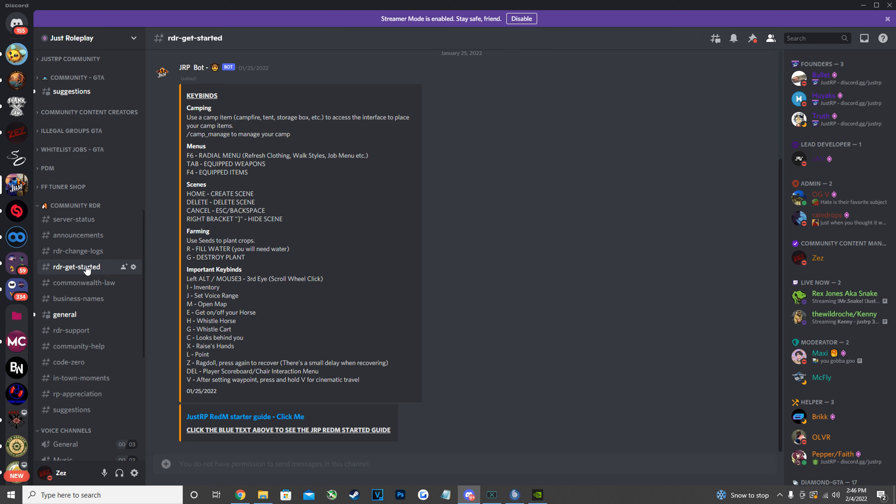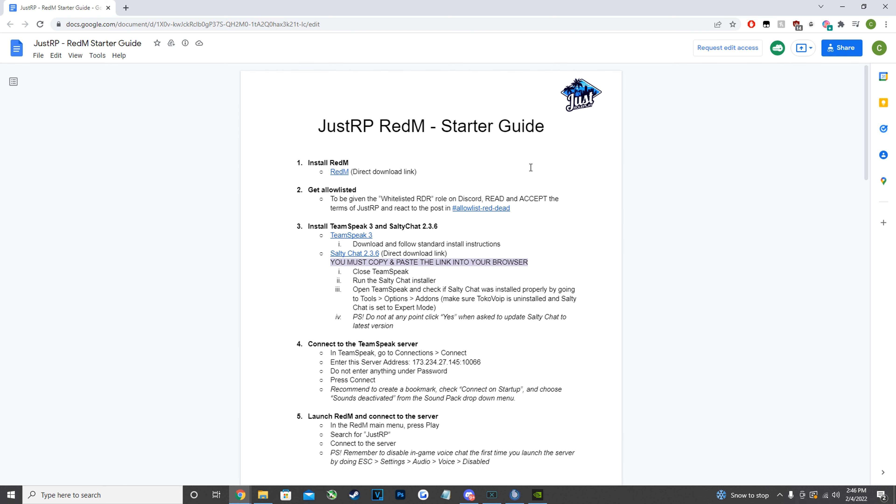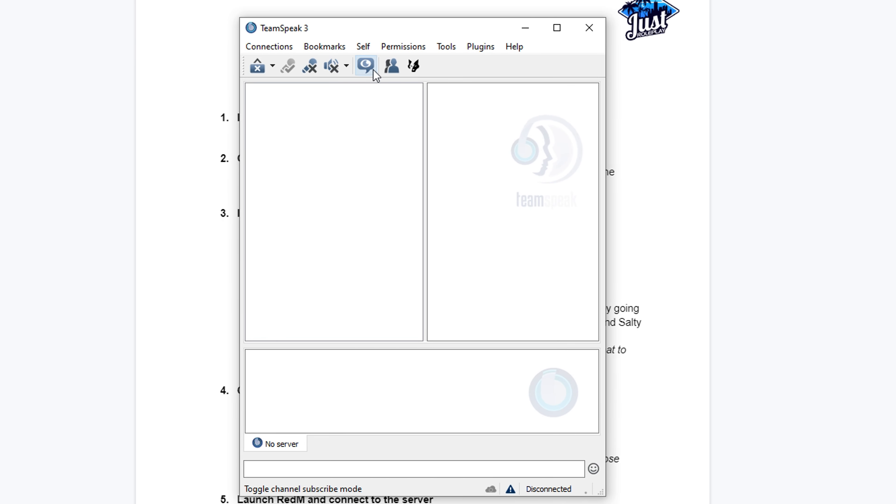To get started and join the server, click on the Red M starter guide and hit yes. It will walk you through everything. First, download TeamSpeak 3 and Salty Chat — both links will be in the description. After installing, double-click Salty Chat and it should install automatically. Then open TeamSpeak — we're going to change a couple of settings to help with some annoyances.